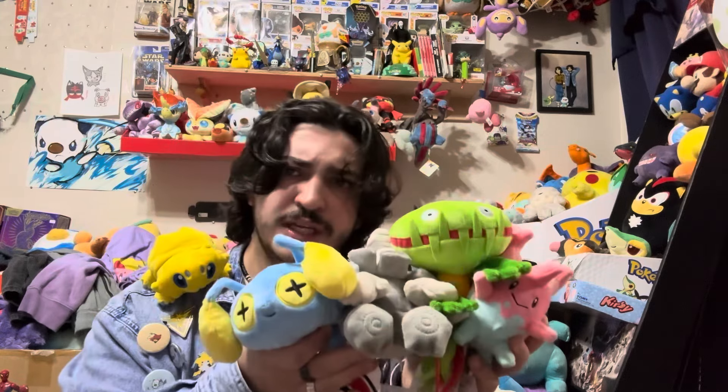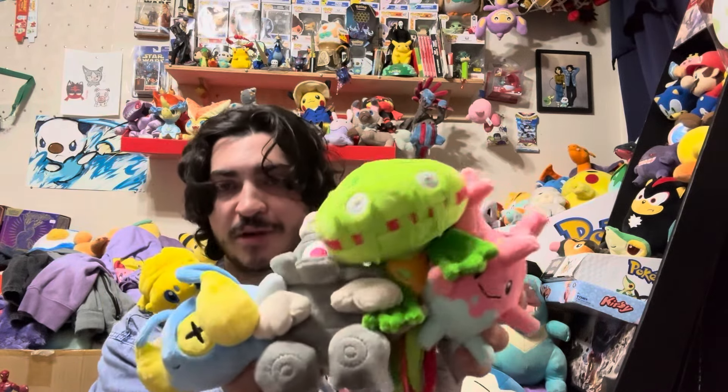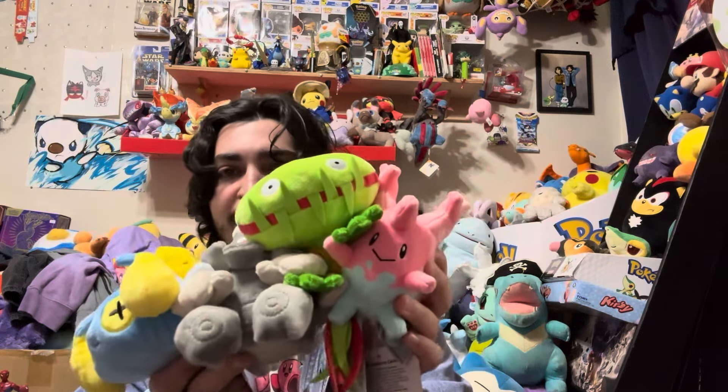Next we got four Sitting Cuties during a recent restock — we have Dustox, Chinchow, Carnivine, and Corsola. They are so freaking cute. Chinchow was super cute whenever I first saw someone else's collection. Dustox is one of my favorite ghost types — so funky, I loved it back in Pokémon Ranger. Carnivine I obviously love from the anime, especially during the Gen 4 era. And Corsola was actually my very first shiny Pokémon — maybe in the future I'll get it edited to look blue, but for now pink is fine.